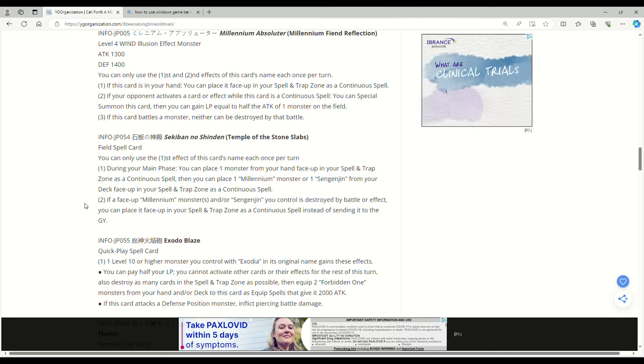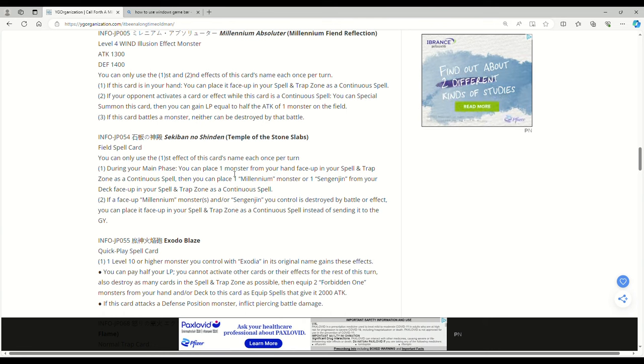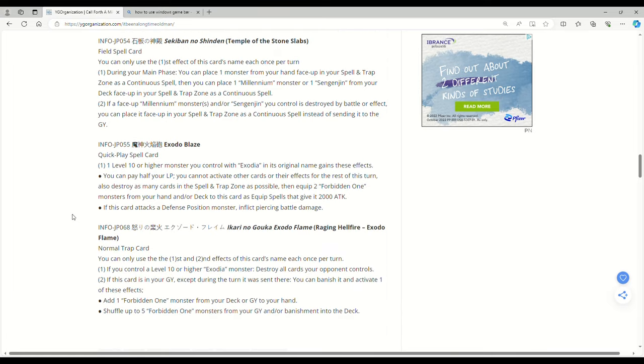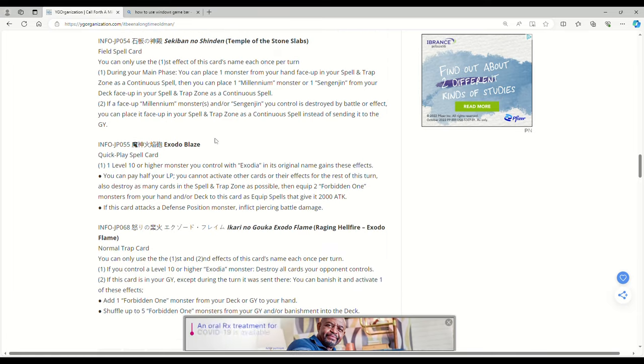So with Exodia — I would have to look this up — but can you place the pieces of Exodia in your back row? Well yeah, I guess you could with the Stone Slabs, put them in the back row and then use the Cross and reveal them. But then can you get all five pieces on the field and win? I think you can, but then they'd be treated as continuous spells — I don't know, that's interesting to note.